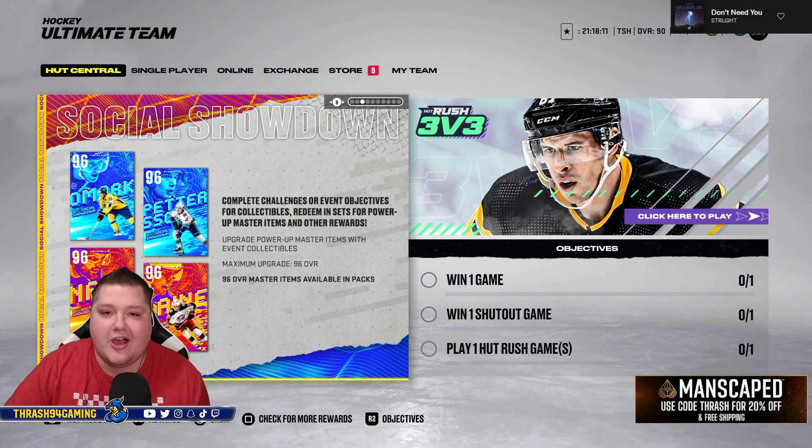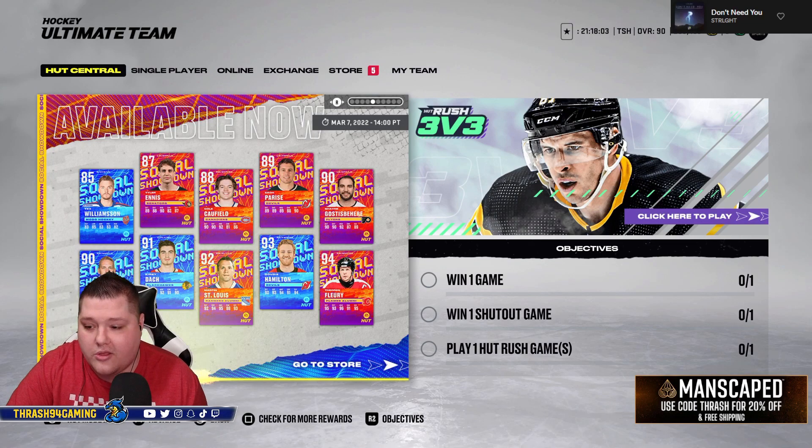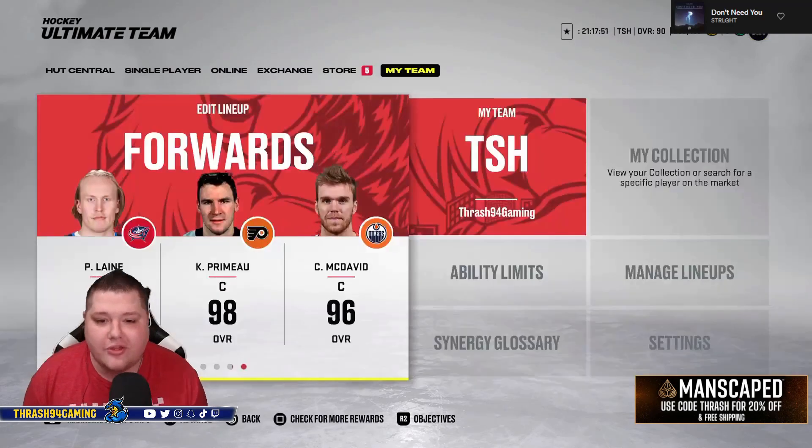I did make Laine. He looks disgusting. We're gonna go through all of them and we'll also go through all of the new Social Showdown cards. There's a 90 Mantha — I'm covering him with my fat head — but we'll go through all of them individually. I appreciate you guys checking out this video.